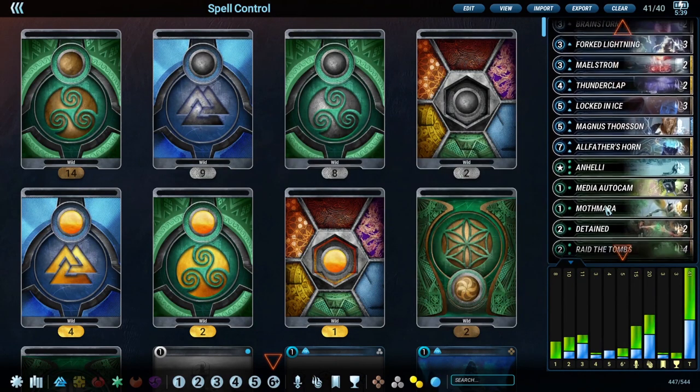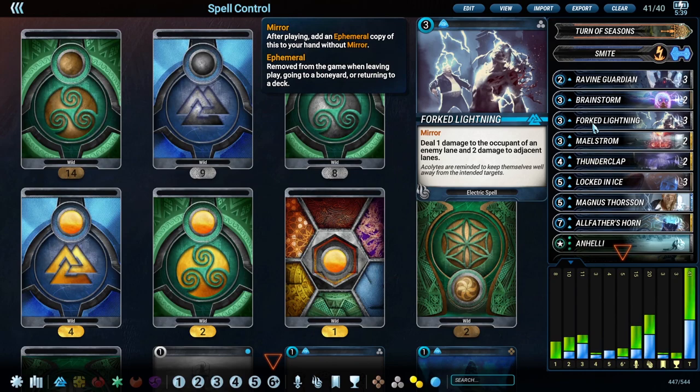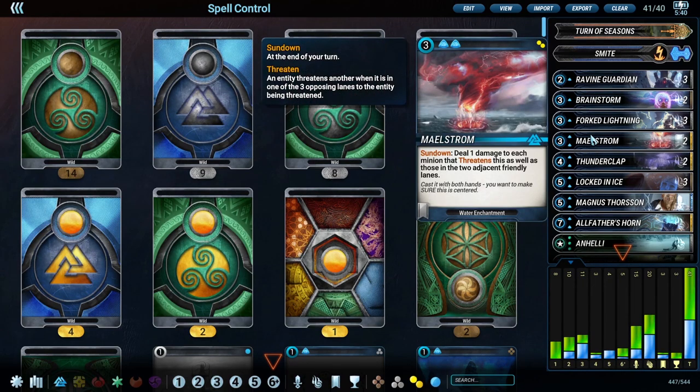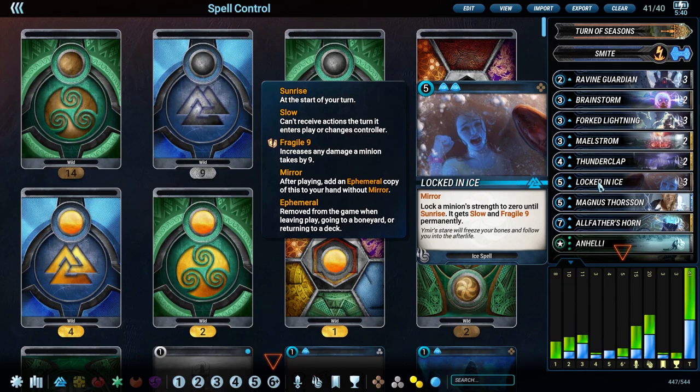For the spell package: two Brainstorm, Forked Lightning which got a buff and the mirror effect - this pairs really well with Maelstrom because we force our opponent into bunching up, which you'll see in the games. Two Thunderclaps, three Locked in Ice - remember this card has mirror so we're casting way more than six of them. In a really long game we have Recursionist to copy it, so we don't need to run all four copies.